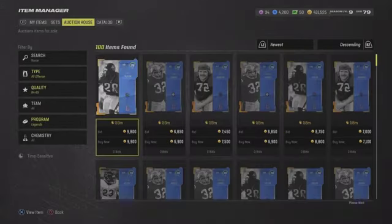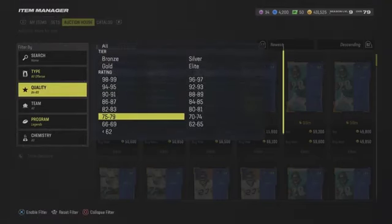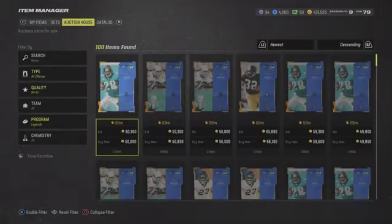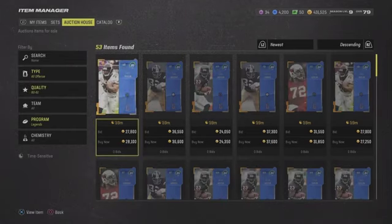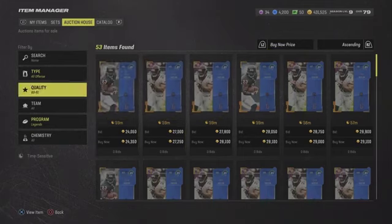Next are our 80 and 81 overalls. If I'm talking a little fast, please make sure to join the Discord — I'll give you all the tips as soon as the drops are out. But as we can see, I have made so much more coins because I bought three of these for like $11,000.